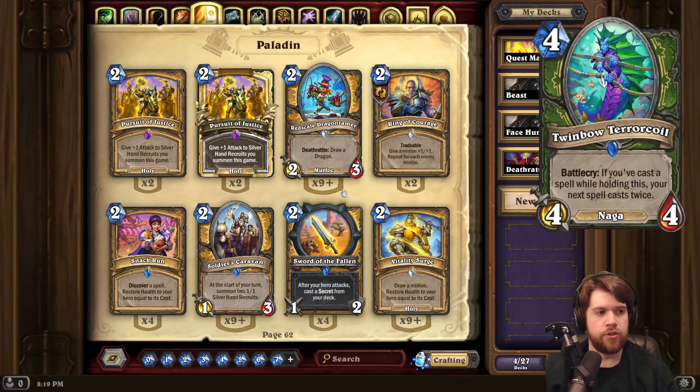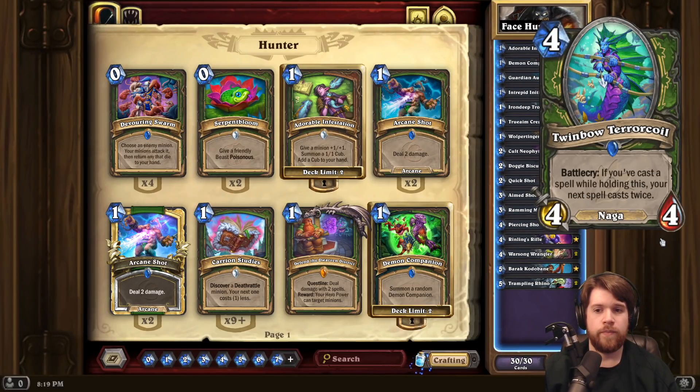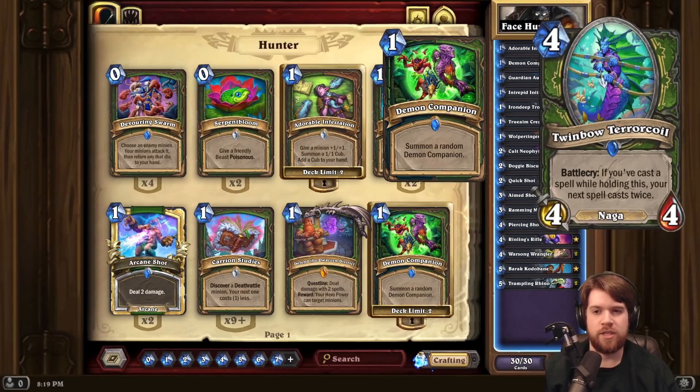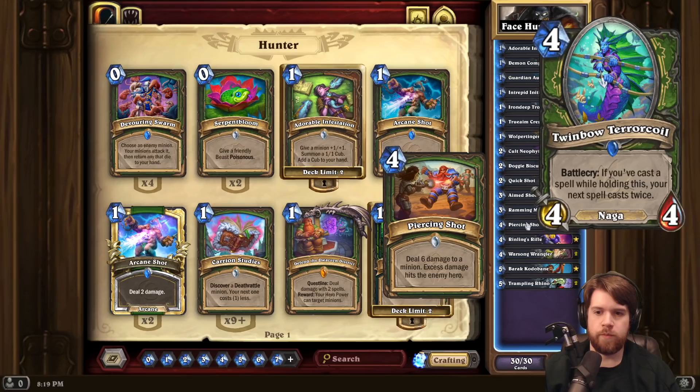Twinbow Terrorcoil — Hunter minion. 4-mana 4-4 Naga with Battlecry: if you've cast a spell while holding this, your next spell casts twice. And notably, it doesn't say your next spell this turn — just your next spell. That's pretty sick. Maybe this could just go in a Face Hunter type deck, but I think it's a bit expensive. Although it is really insane if you get Aimed Shot to go with it. One synergy I've seen with this card is with Piercing Shot — apparently it targets the same thing twice, and the second time you target it, it's probably got zero health, so it just does 6 damage to face. That would certainly be pretty powerful with this card.